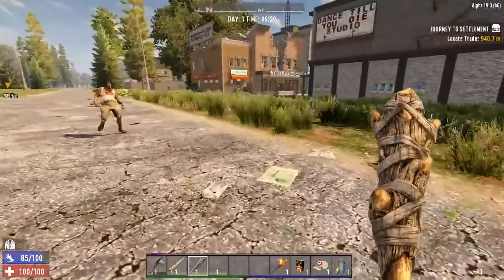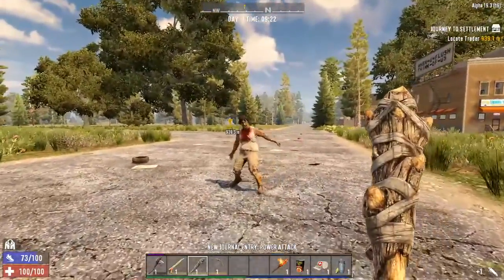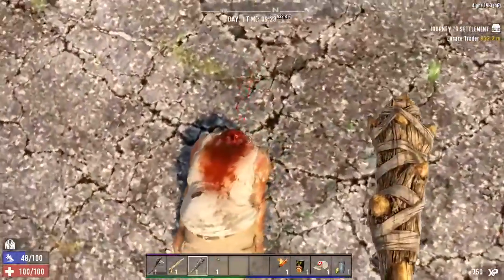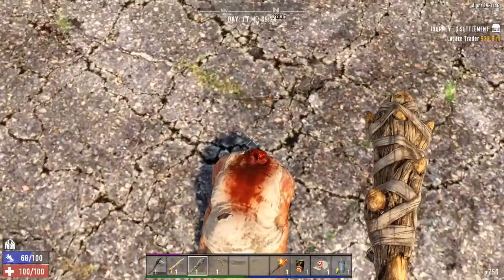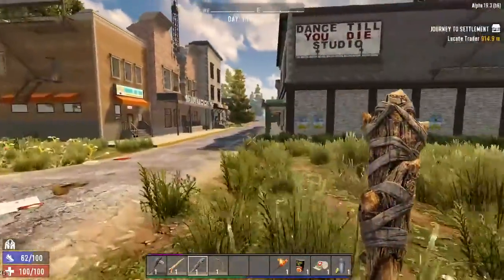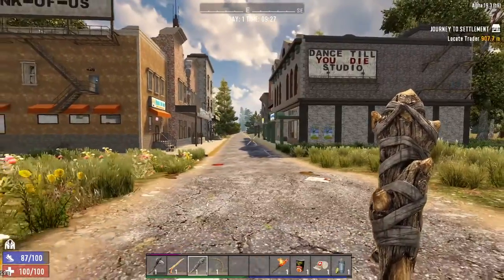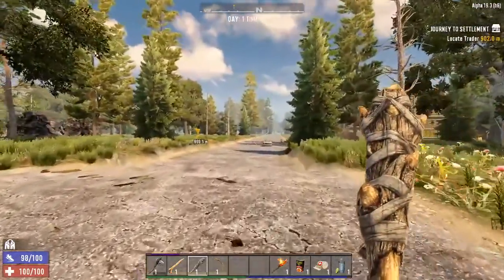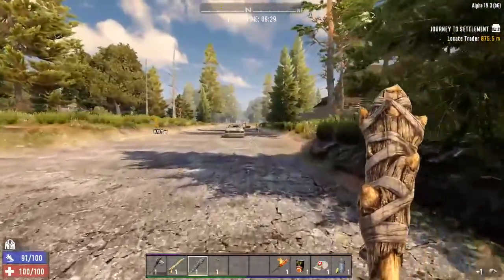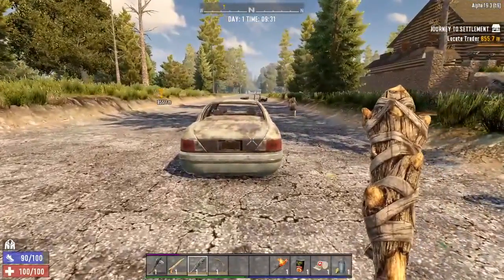Egger gets to be our first kill. Buh-bye. A zombie cannot bite you if it doesn't have a head. Yeah, I think this is the town that we had done some work in during Live and Let Die. So the trader it's giving me up there is likely Trader Joel — we're pretty much in the same area.